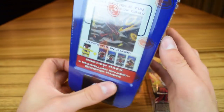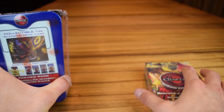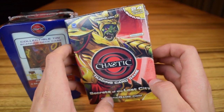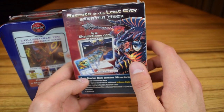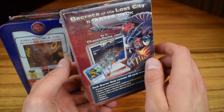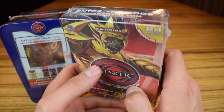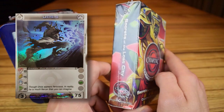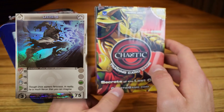It looks like you get the sort of scanner thing that they had in the show. And then this one is the Secrets of the Lost City starter deck. I got this one because getting these starter decks is the only way you can pack generic creatures. And the one that I'm looking for, the one I've been looking for a while, is Ursus. That's kind of the end-all be-all card for me. I'll probably put it up right here so you can see what he looks like.